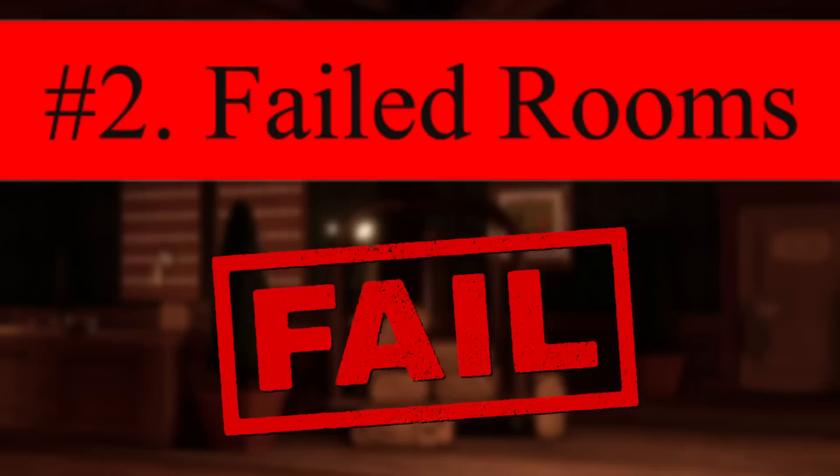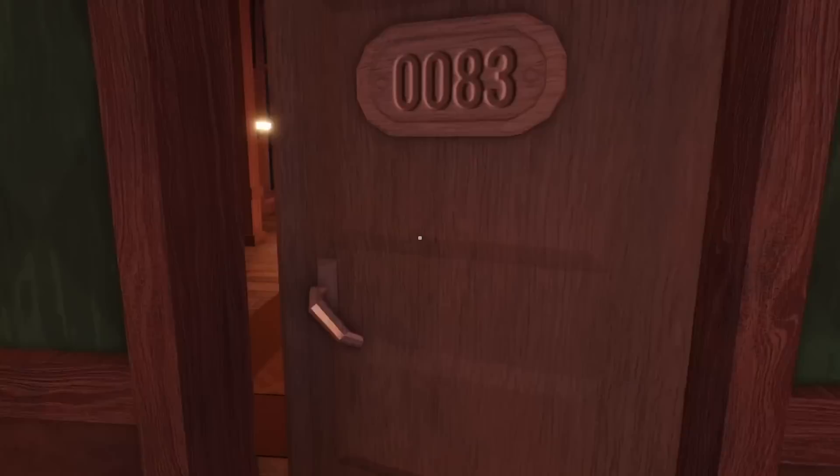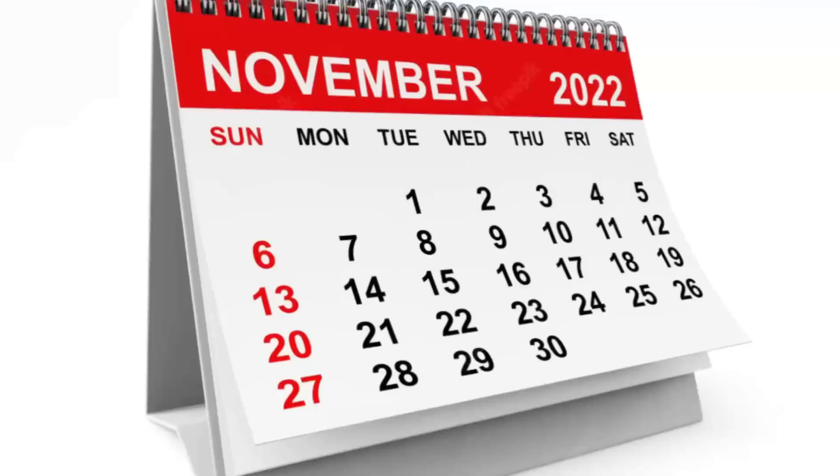Number 2: Failed Rooms. Yes, these do exist. 99% of the time the rooms within Doors work very well, especially if the server you're on is very stable, but just the opposite could happen as well when it starts to glitch out.